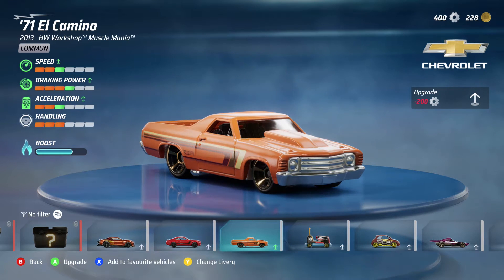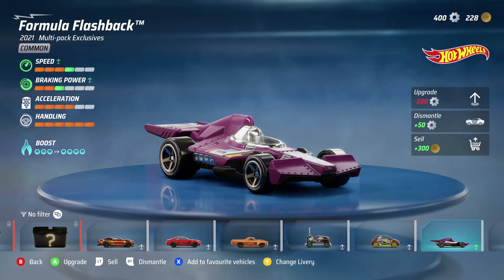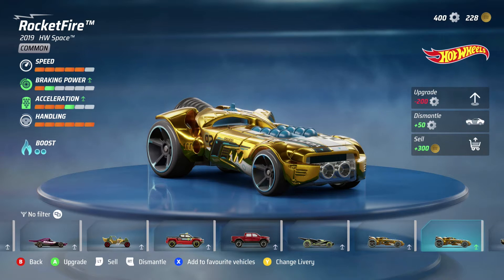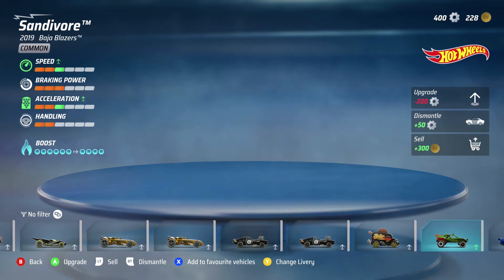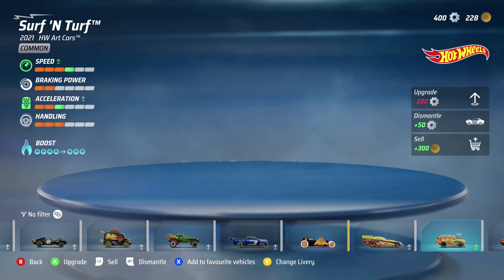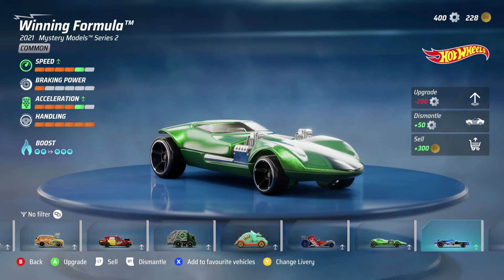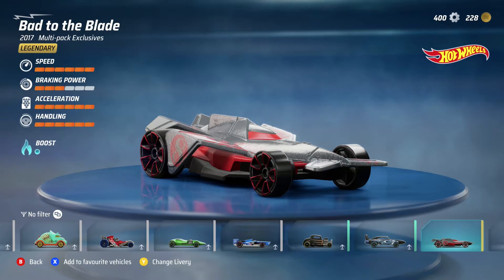There are 66 cars in this game — five of those are secret cars you cannot unlock through the single player. Cars are split into categories: common, rare, legendary, super treasure hunt, and secret. Common and rare cars can be upgraded to legendary status using upgrade points unlocked through the single player. Cars also have different stats — speed, braking power, acceleration, handling, and boost — and you'll actually feel these stats matter, especially in time trials.